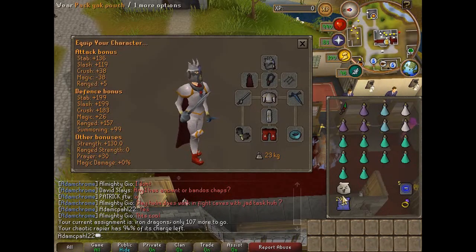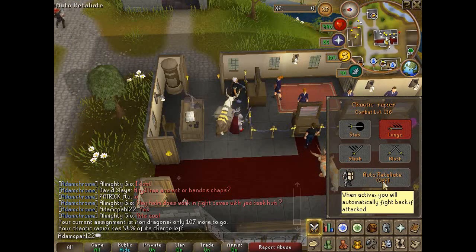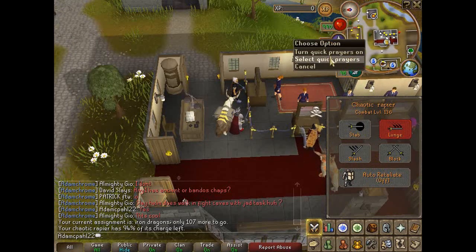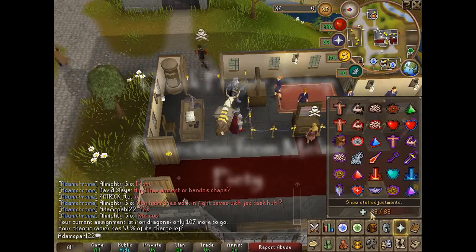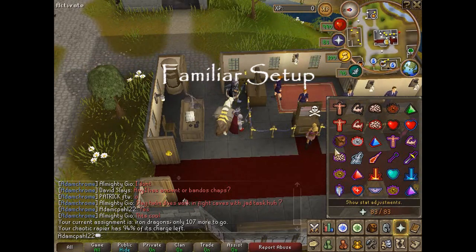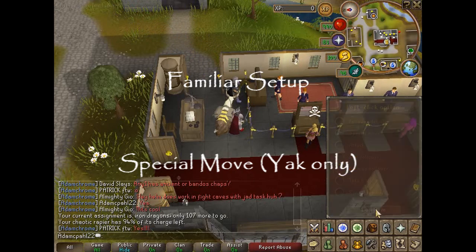This will maximise your prayer bonus. Turn auto-retaliate off for this task. Set your quick prayer to protection from melee and piety. Set your familiar preset to special move if you're using the yak, otherwise follower details should be fine.